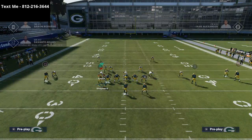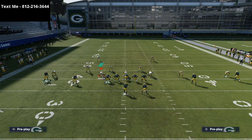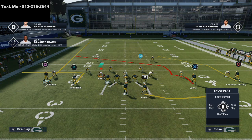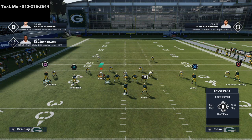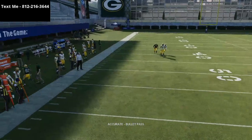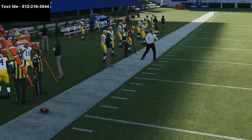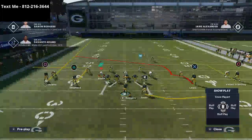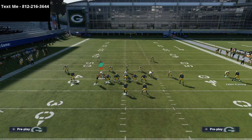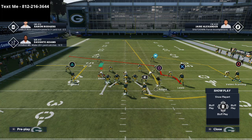One of the routes that doesn't change is this angled streak that Devontae Adams is on. The reason this is significant is because against the cover two man, one of the things that makes it a challenge is the press. What I like to do is take Devontae Adams and just motion him over to the right side of the screen. What you're going to see is now his streak is angled right down the middle of the seam.